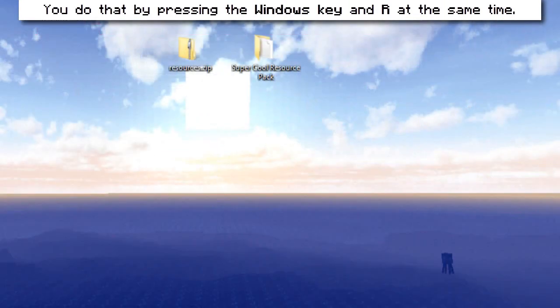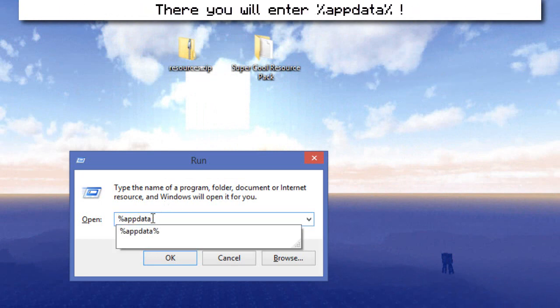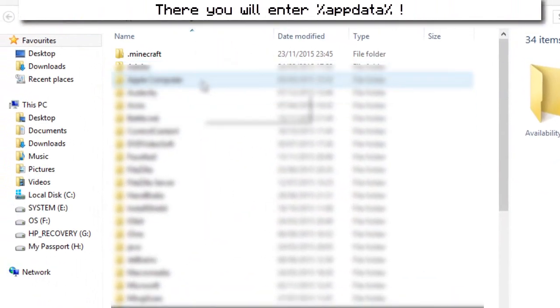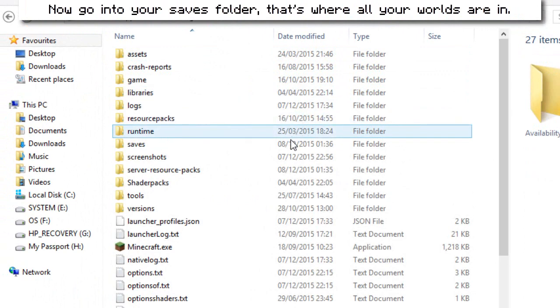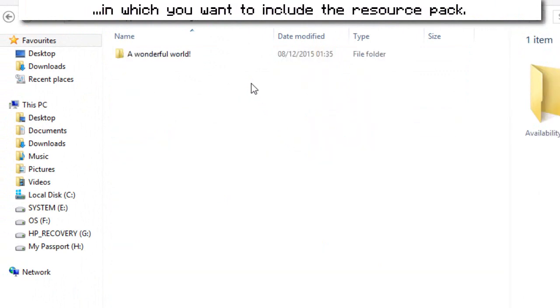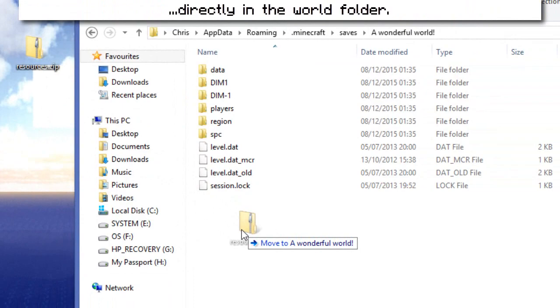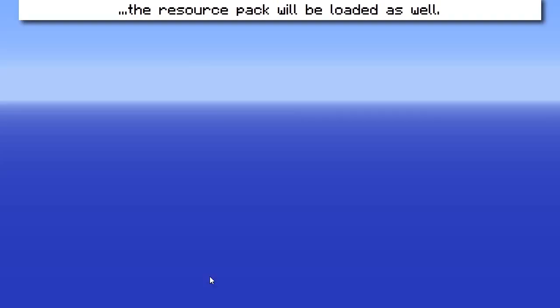Then just go to your .minecraft folder. You do that by pressing the Windows key and R at the same time. There you will enter %appdata%. Now go into your saves folder — that's where all your worlds are. Now click on the world folder in which you want to include the resource pack. Just drag your resources zip archive from your desktop directly into the world folder. And that's it.